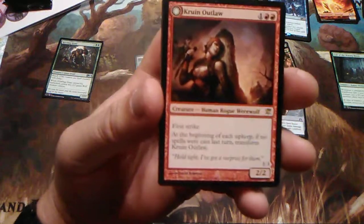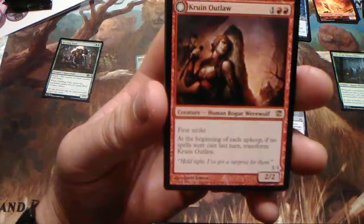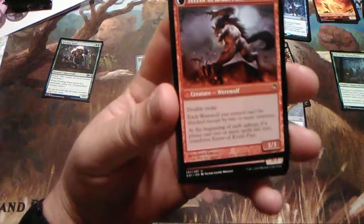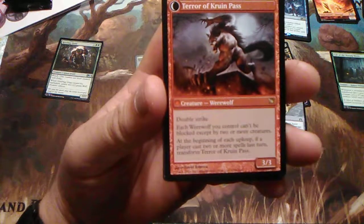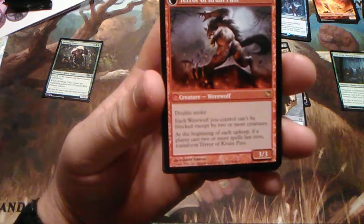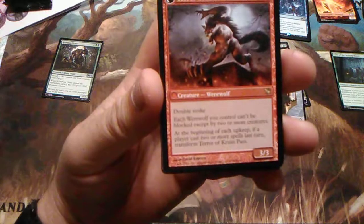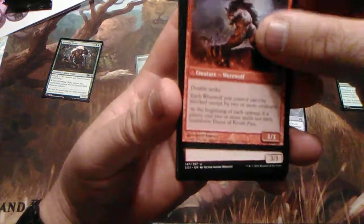Kessler Outlaw — for one and two red. Has first strike. At the beginning of each upkeep, if no spells were cast last turn, transform. Kessler Outlaw goes from a 2/2 to a 3/3 — Terror of Krallenhorde. Double strike — that's awesome. Each werewolf you control can't be blocked except by two or more creatures, so it gives all the other werewolves menace. At the beginning of each upkeep, if a player casts two or more spells last turn, transform her back.